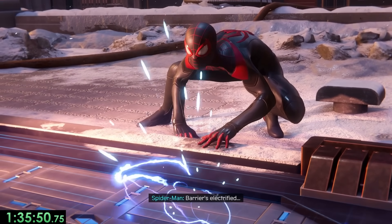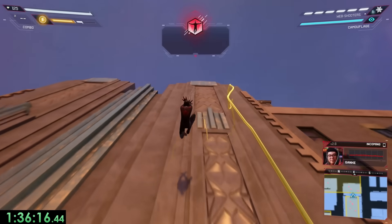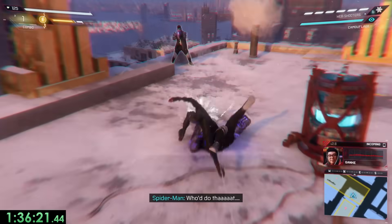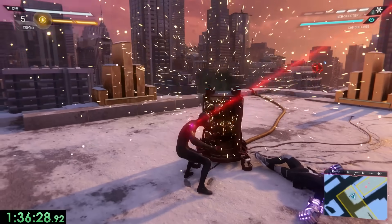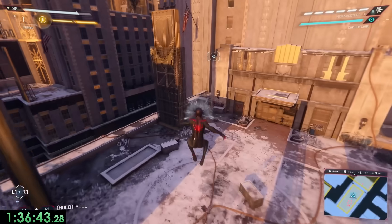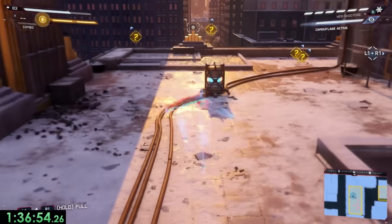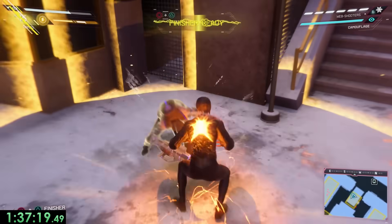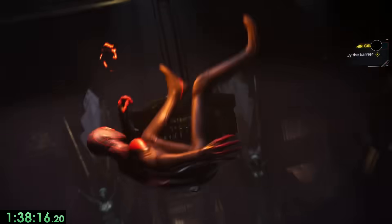Unfortunately the entrance is covered by an electric panel, and to get through it we first need to destroy four generators. How these generators work is really funny, because as long as there's no enemies right beside them you can destroy them. For the first one we take out two enemies and quickly destroy it like normal. But for the second one, we can bait all the enemies by revealing ourselves, run away, and go completely invisible. They'll chase after us and then lose track of us, so we can destroy the generator without fighting anyone — which is hilarious. The third and fourth are normal, where we defeat everyone in the area before slamming down and entering the lair.